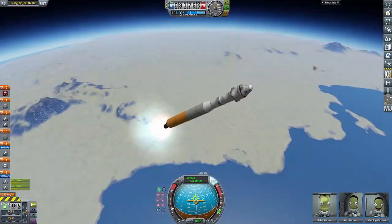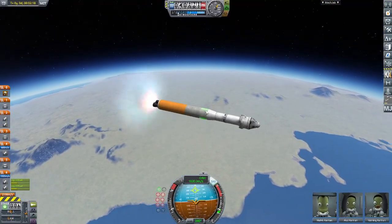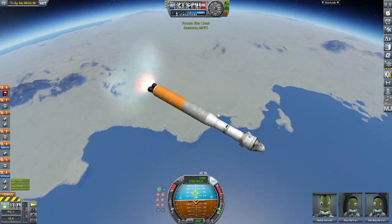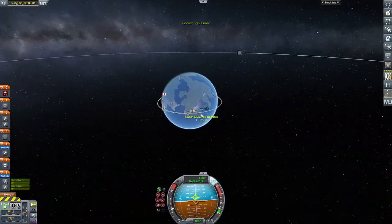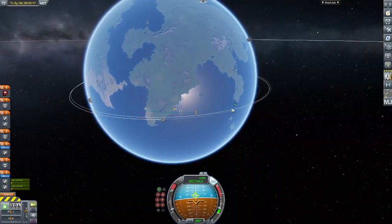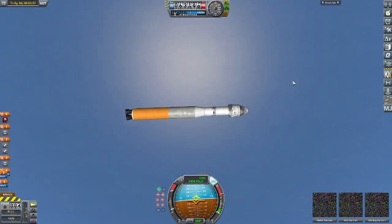Throttling down the engines so we're not burning an excessive amount of fuel. Then we push the Starliner into orbit and get ready to dock with the space station. There is a space station in this video we'll be docking with, but it won't be the International Space Station — I didn't have enough time to build it, so I just built a small station to dock the Starliner to.